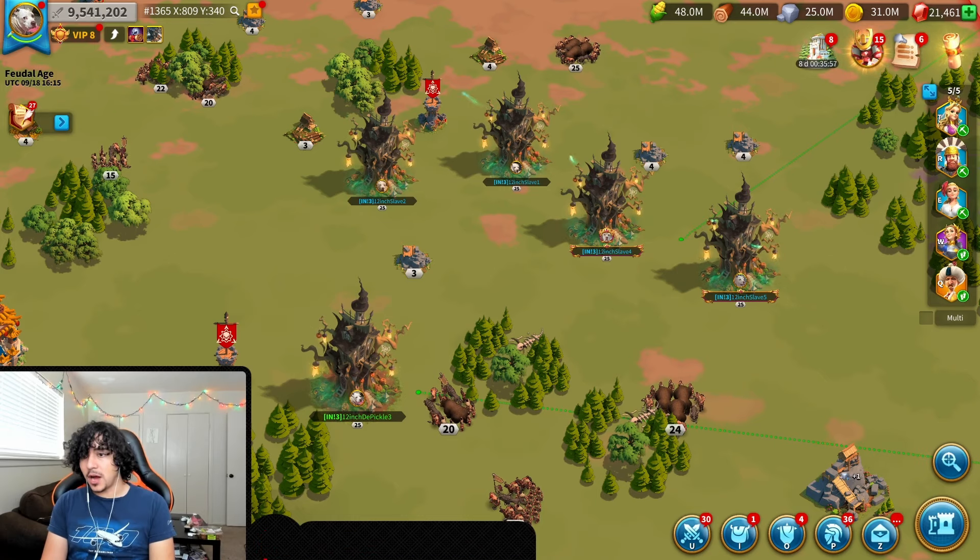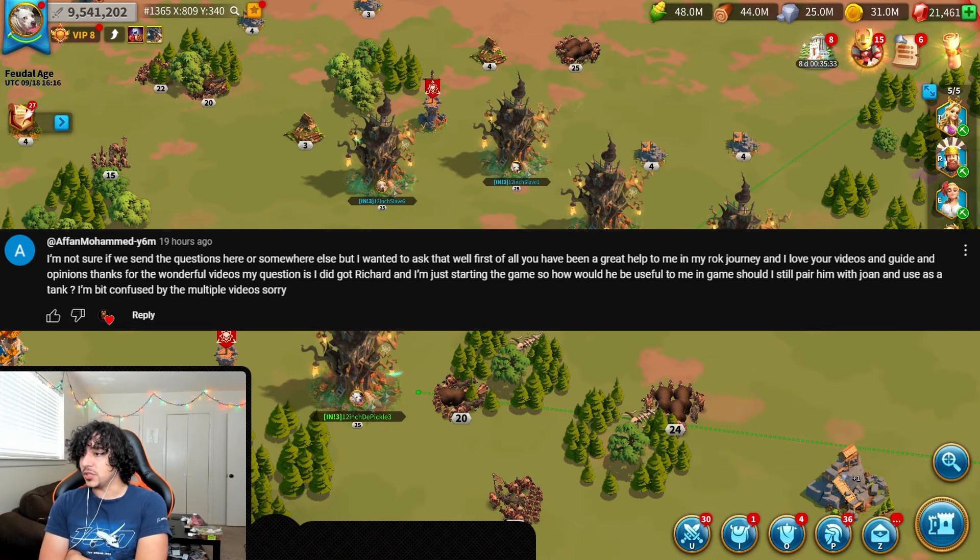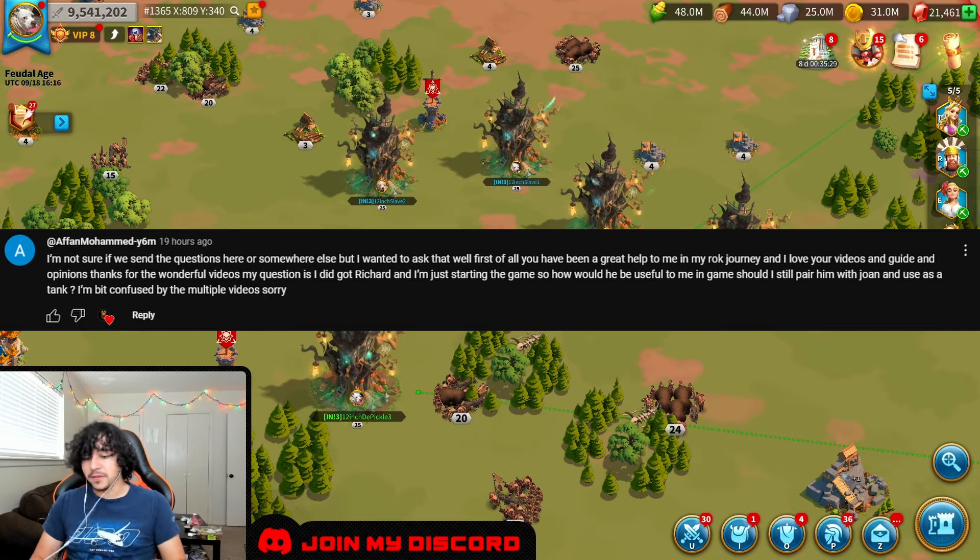Next question is coming from Often Muhammad. Shout out to all my Middle Eastern viewers out there — peace be upon you and all that. He says sending questions here is completely fine. He's been a great help on his Rise of Kingdoms journey and loves the videos and guides. His question is: he got Richard and is just starting the game. How would Richard be useful? Should he still pair him with Joan and use him as a tank? He's a bit confused by the multiple videos.